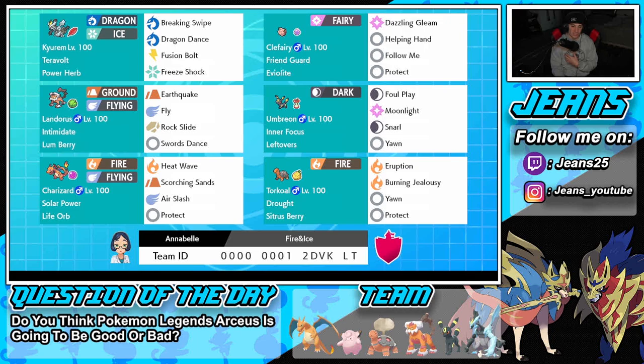Bottom right is Torkoal — great at controlling weather, pairs perfectly with Charizard, and is really strong in Trick Room. Torkoal has Drought, Sitrus Berry as its item, and runs Eruption, Burning Jealousy, Yawn, and Protect. The rental code is at the bottom of the screen — let's hop onto the ranked doubles ladder with this Power Herb Kyurem-Black team and Life Orb Charizard.